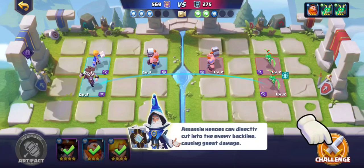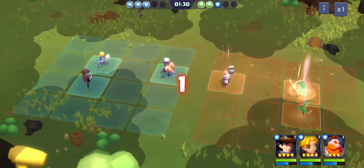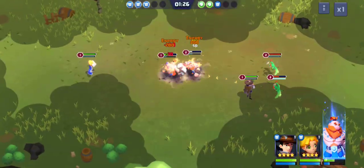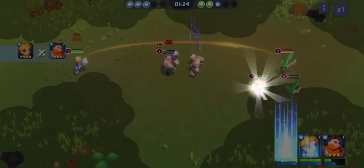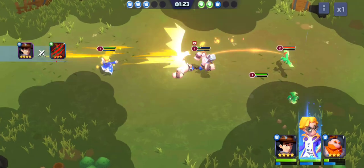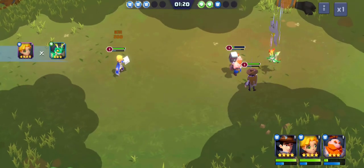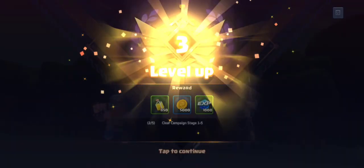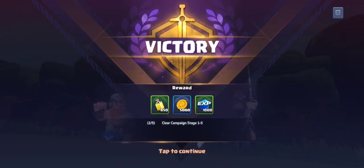Let's click on this guy we just unlocked. Assassin heroes can directly cut into the enemy's back line, causing great damage — so essentially this is somebody who can kill or injure the back line. Let's get started and see what he can do. With the assassin, they've got one big guy in the front and two flying dragon-looking guys in the back. Victory — though the tutorial pretty much did most of it for me.